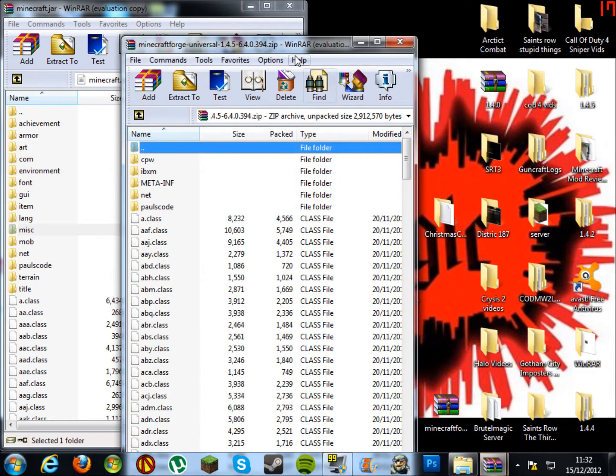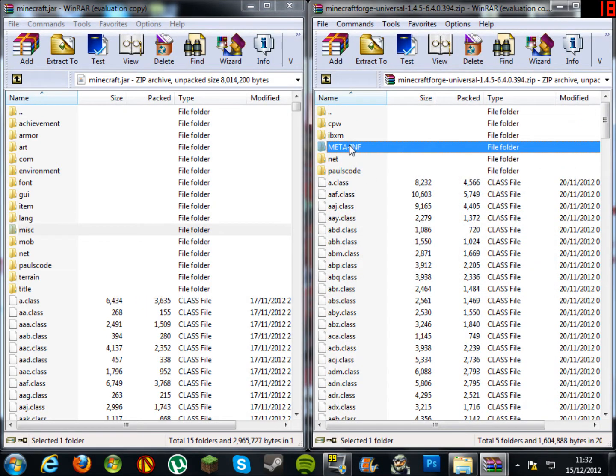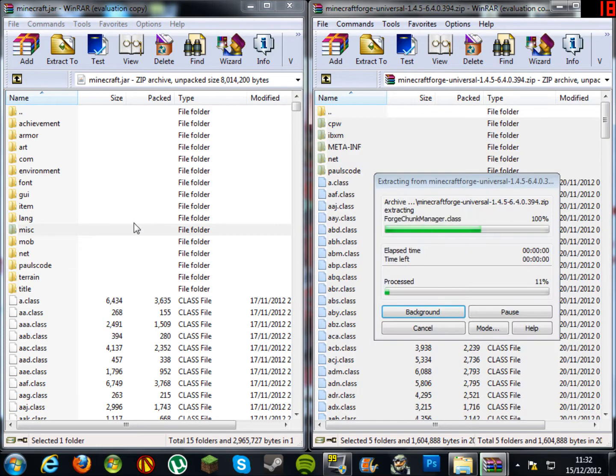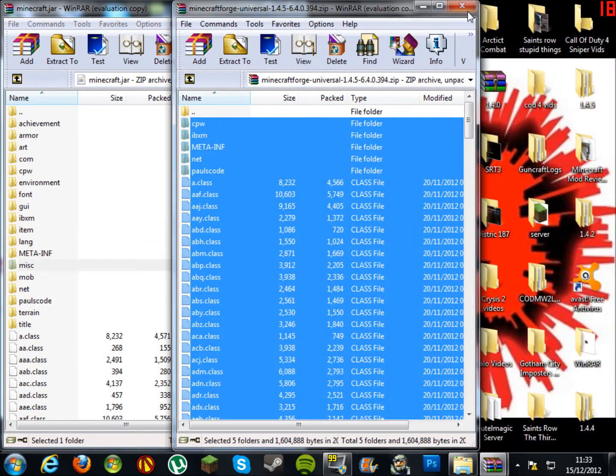Open up your Minecraft Forge and move that aside. Yes, there is a META-INF in there but do not delete it. Click Control A to highlight everything apart from the three dots, then drag and drop into your minecraft.jar file. Click OK. You are done with Minecraft Forge.